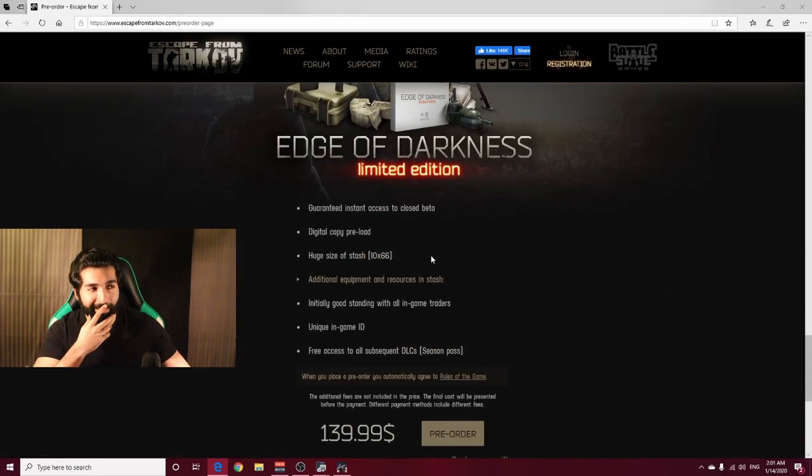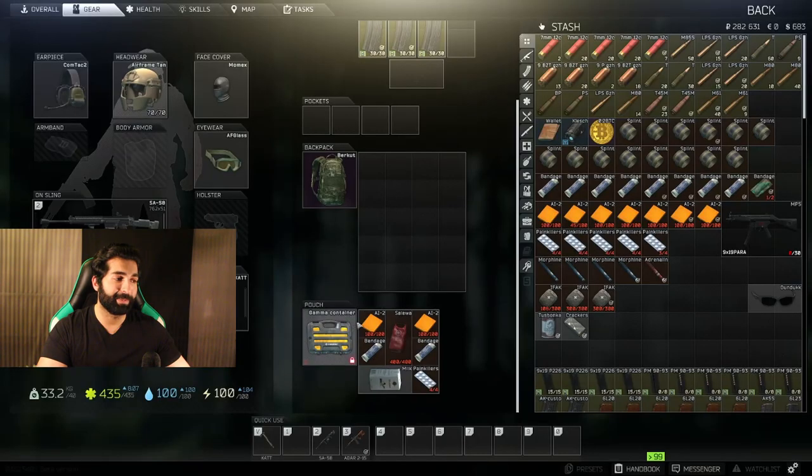What I really like about the Edge of Darkness Edition is you get the huge size stash — it's two and a half times bigger locker for all your items that you get in your mission. You also get a Gamma Container. A Gamma Container is basically a container in which you can put items that, even if you die in this game, you won't lose them.